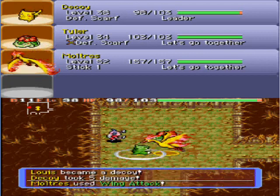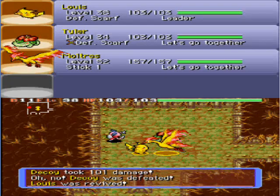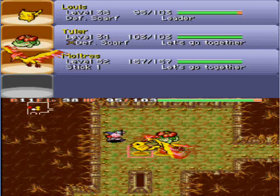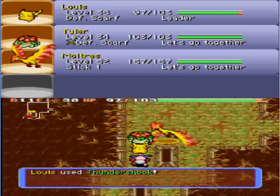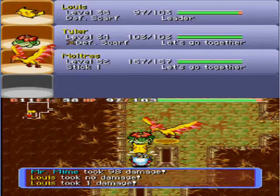Luckily I had a Reviver Seed — plenty of Reviver Seeds. And that also brings back my PP, so I guess that's kind of good. That means I didn't have to resort to using a Max Elixir, which I have very little of in my inventory.